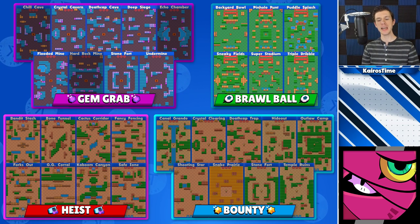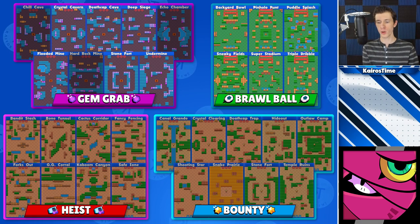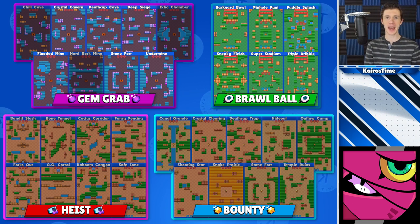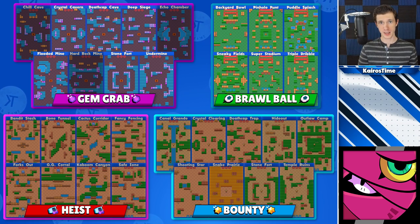Next we have Tara, who does best with a medium amount of walls and bushes. She benefits from having some bushes to walk out and surprise the enemy team with her super. But if there are too many walls, enemies can use those walls to stop her super from pulling them in. For Gem Grab, that's Crystal Cavern, Deathcap Cave, Deep Siege, Flooded Mine, Stonefort, and Undermine. For Brawl Ball, she can be played with randoms on every single map. For Heist or Bounty, I would not recommend playing Tara with randoms in solo queue.